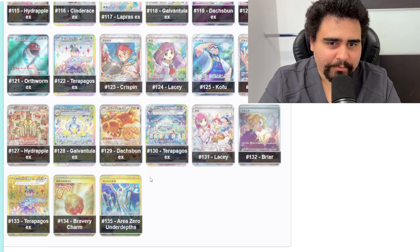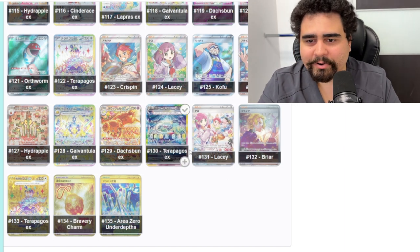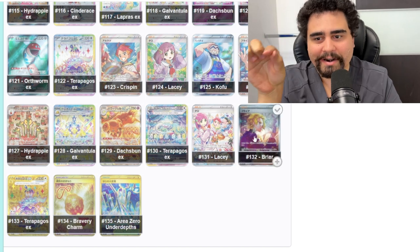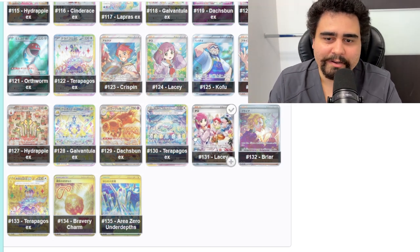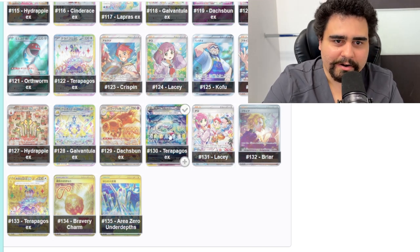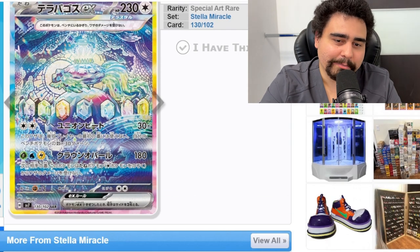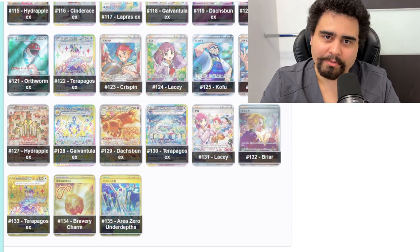It probably still isn't in my top five SIRs in all of Scarlet Violet. Scarlet Violet has been going insanely hard, especially in the IR and SIR departments. So this is the set we're looking at. I went straight to the SIRs. We have the Hydrapple, Galvantula, Dash Bun, the dog — everyone's talking about the food dog — Lacy, and Breer. Lacy, to be honest, to me is like an Iono 2.0. Breer is the card I actually think has more detail and is better looking than Lacy. But in Japanese, Lacy is the one that governs the whole set in Japanese Stellar Miracle. Of course the Terrapagos — that is definitely going to be the card I'm looking for. Are people really going to care about Galvantula EX, Dash Bun, Hydrapple though? I will give it to Hydrapple — Hydrapple is really dope.